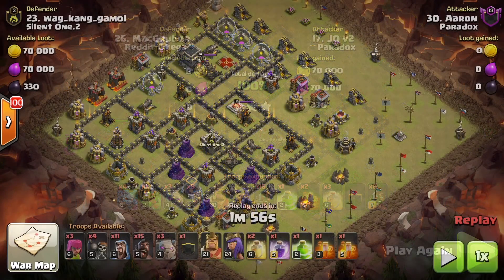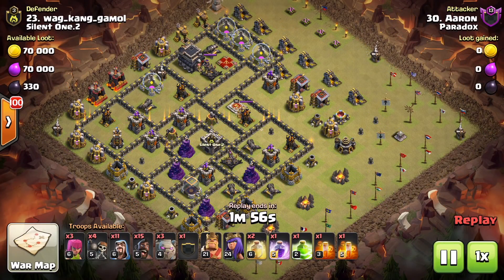For our final attack, let's identify the queen's location, the clan castle, and the possibility of tesla farm — there are actually about five different possible tesla farm locations. Bringing bowlers in the clan castle here is going to gut out the core of this base, using three golems on this wall to set a very large funnel channeling into the core.